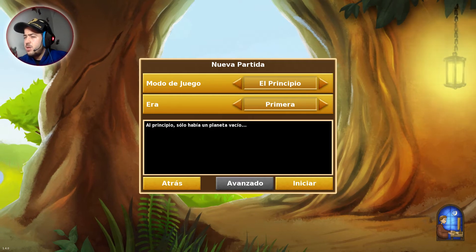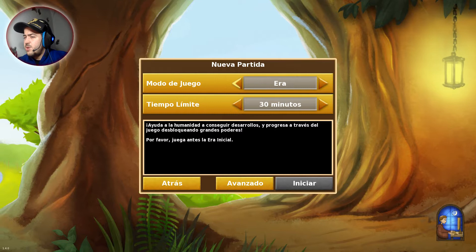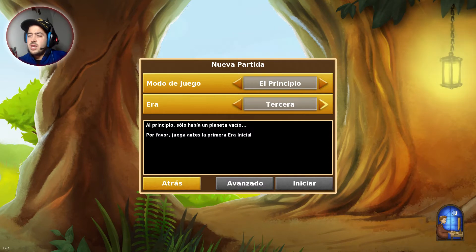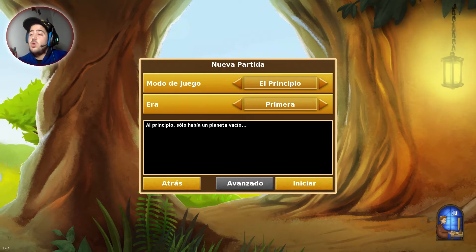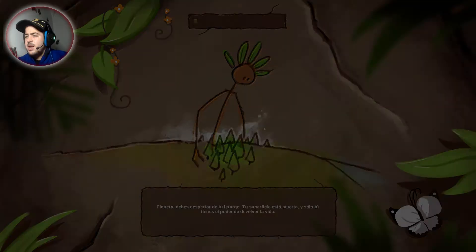Modo de juego: al principio solo había un planeta vacío. Era ayuda a la humanidad a conseguir desarrollos, era primera, segunda y tercera. Hay opción de jugar desde el principio o un poco más avanzado, y luego tienes más opciones que se desbloquearán. Vamos a darle al inicio.